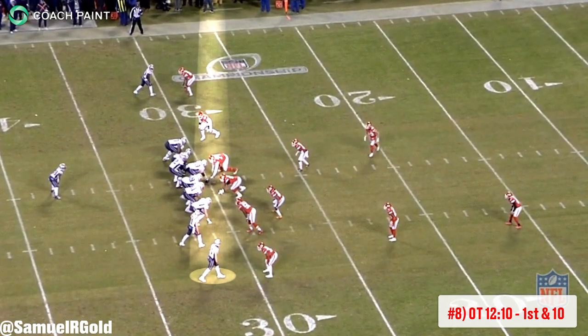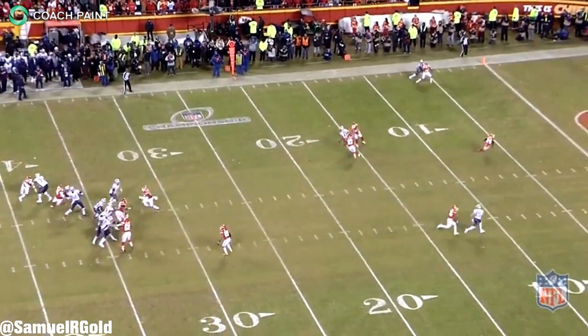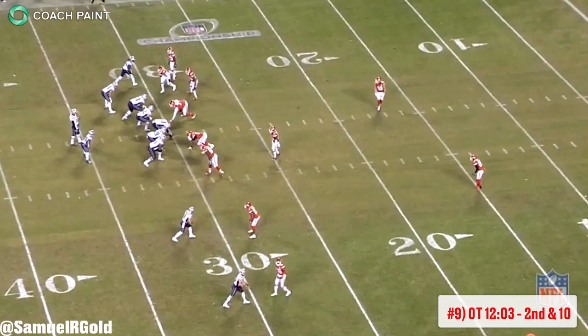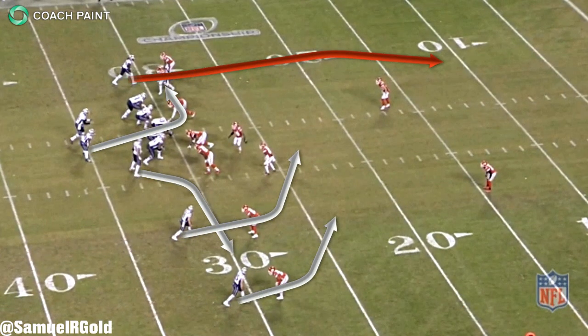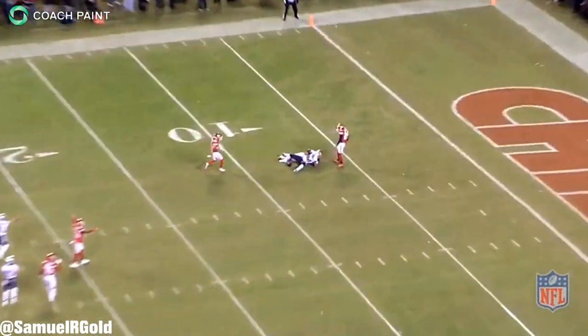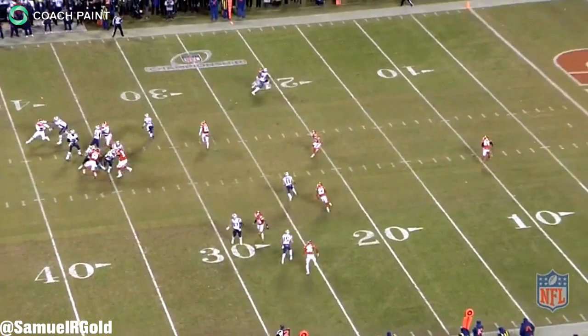In the vein of the earlier deep shot to Dorsett, McDaniels called a flea flicker here with the obvious goal of catching the defense off guard, but it failed, bringing up another second and ten. Before the snap, the Patriots motioned Gronkowski across the field, signaling to Brady that the defense was in man coverage. This time the Chiefs played cover one robber to protect the center of the field, with the right safety rotating deep and Patterson taking inside leverage on his cornerback. Brady saw a potential throwing window.